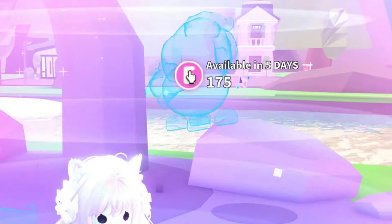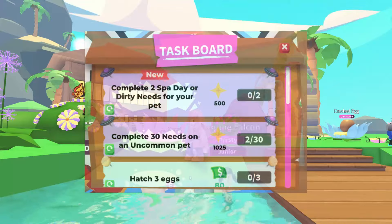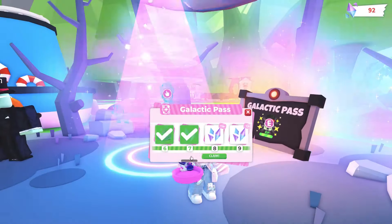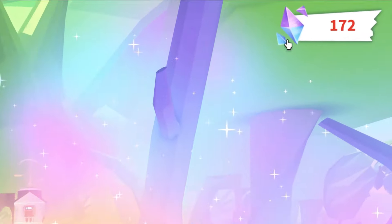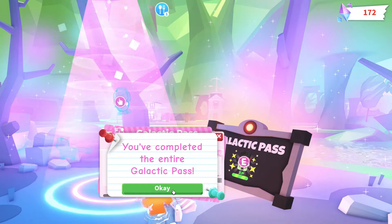It looks like a space dog next week and a space cat in the third week. Unfortunately they cost 175 shards each, so you'll have to complete the Galactic Pass twice to buy one. 86 times 2 is only 172 shards, so kiss another 3,000 bucks goodbye to restart the Galactic Pass.